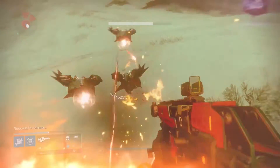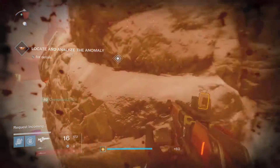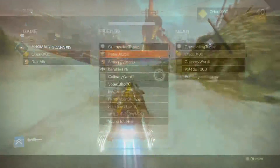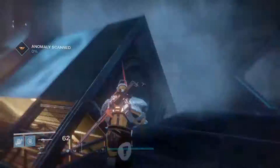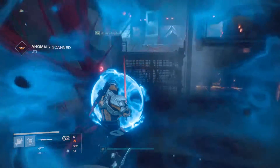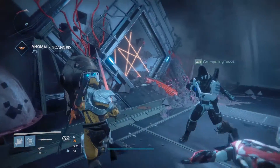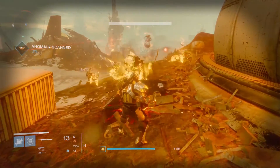That is gonna help you. It's gonna tell you: locate and analyze the anomaly. You're gonna have to go and it's gonna tell you how to go down into this one little area, and when you get down into this little area you'll notice that there is a door and it's going to say it requires a splicer key.